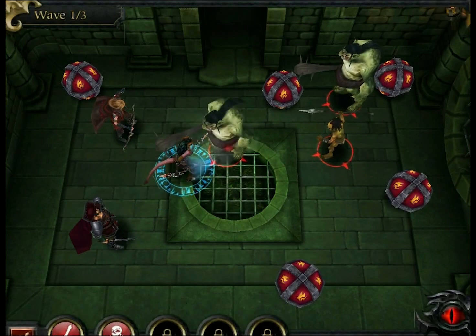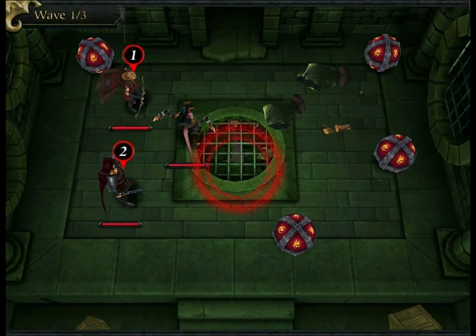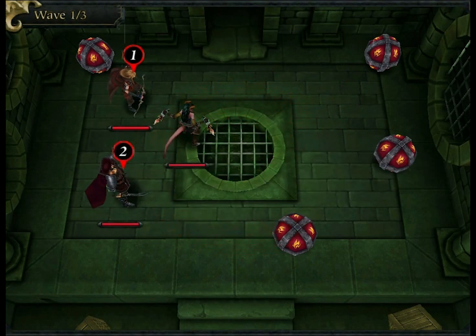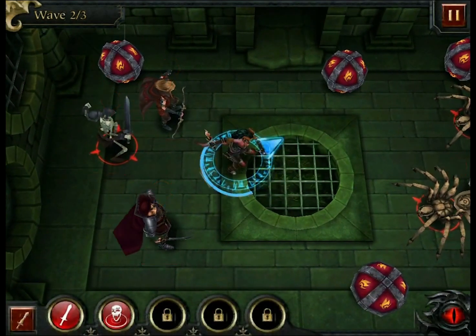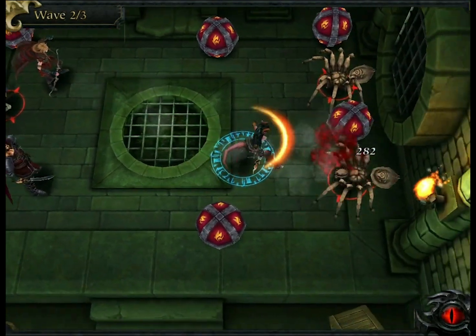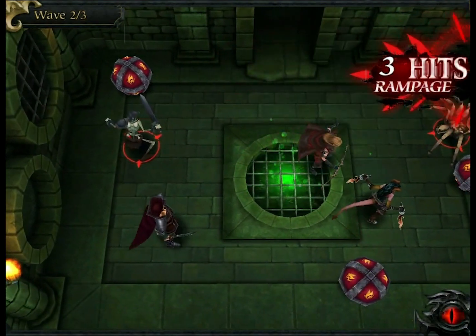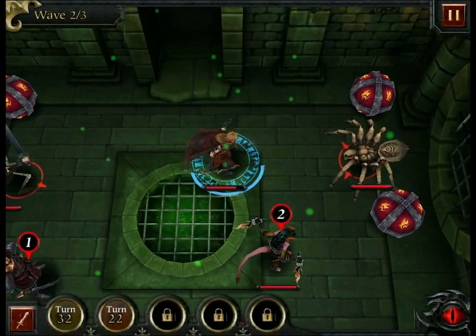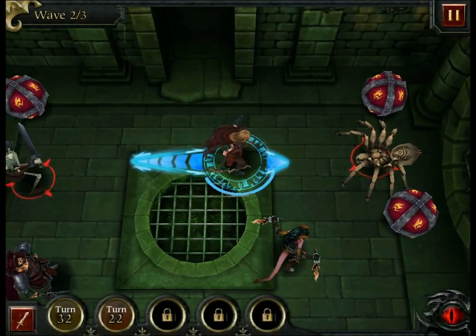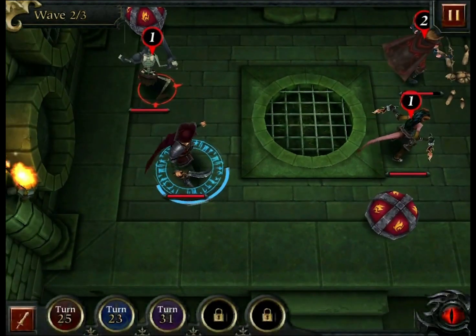Here's a look at what combat looks like in Arena of War. Our team is pretty stacked currently because I got a good draw of some random characters to bring in with me. So I'm doing a lot of damage and they're hitting for less than a hundred, meaning I'll be able to walk right through these guys.